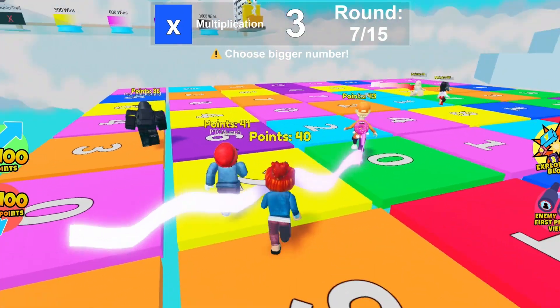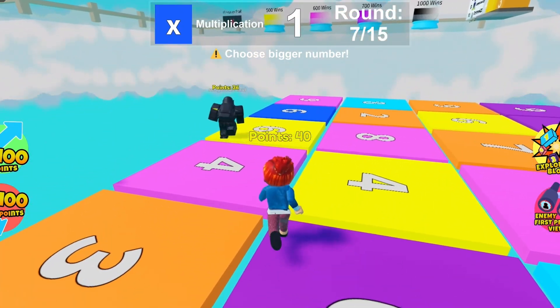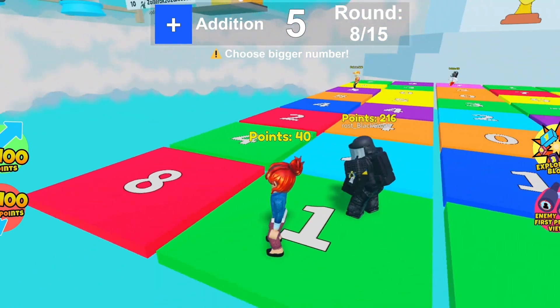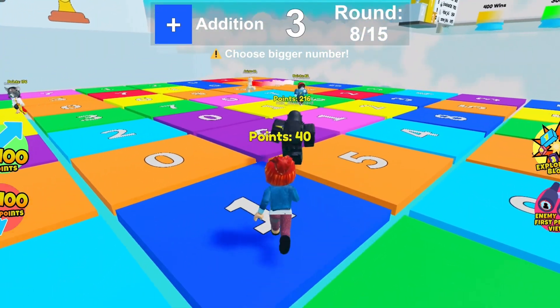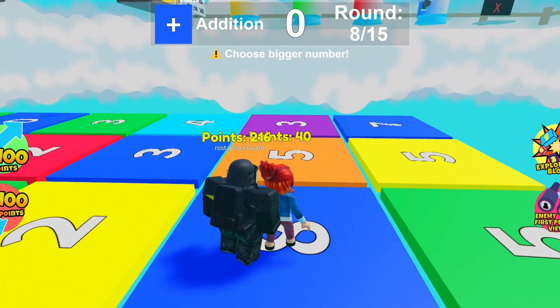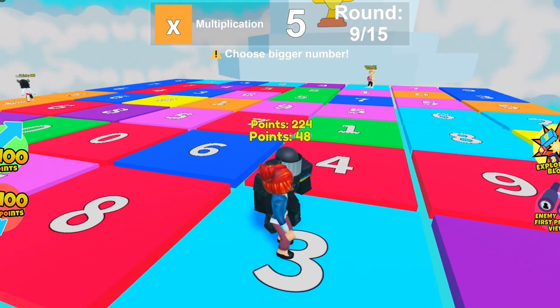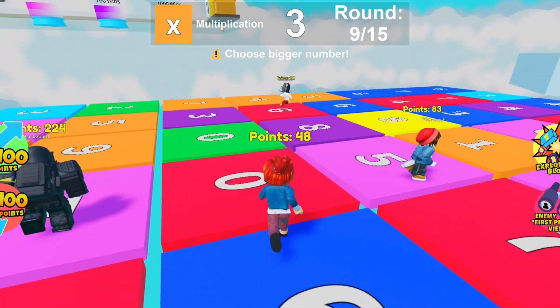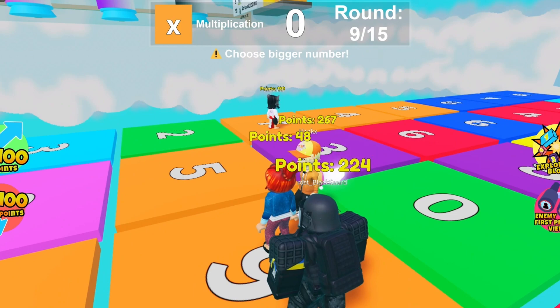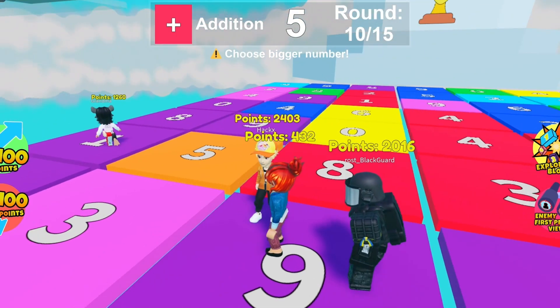Multiplication — we don't want zero, we want a high number. High number over there — can I make it? Can I make it? I've got to jump! I barely made it. What were you on? A nine. I'm at 48 points now. Multiplication — six. Oh, I could have tried seven. 432 points!